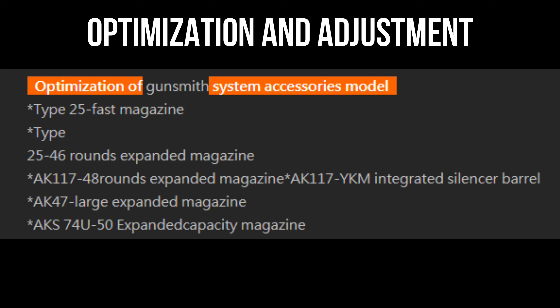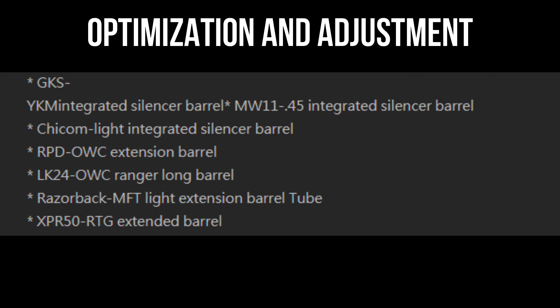Next is for optimization of the gunsmith systems and attachments. Type 25 Fast Magazine. 25-46 Rounds Expanded Magazine. AK117 48 Rounds Expanded Magazine. AK117 YKM Integrated Silencer Barrel. AK47 Large Expanded Magazine. Russ 79U 50 Rounds Expanded Capacity Magazine. GKS YKM Integrated Silencer Barrel. MW11 45 Integrated Silencer Barrel.